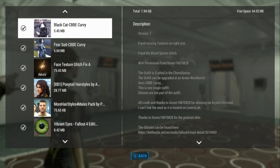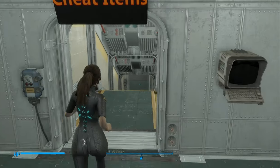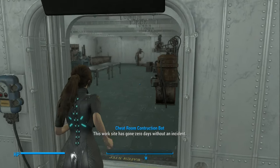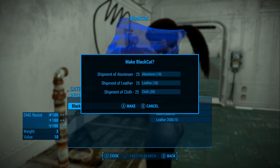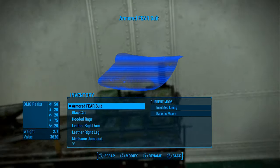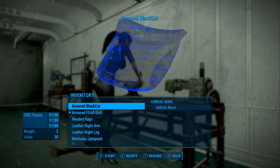The black cat suit — I don't think I did a spotlight on it, but you may have seen it in an old video. Let's head down to the chemistry station and see if we can make that. I'm hoping Jenny has the skills for it. She certainly can — there we go, she made it. I think she made it out of leather and aluminum cans. Let's see if there's anything we can do to make it a little better — we can give it a little ballistic weave. Jenny doesn't have a lot of skills yet, so she's just going to have to do the best she can for now.